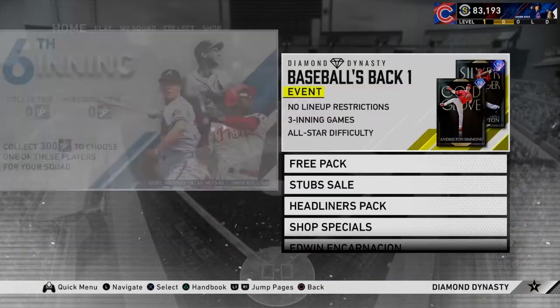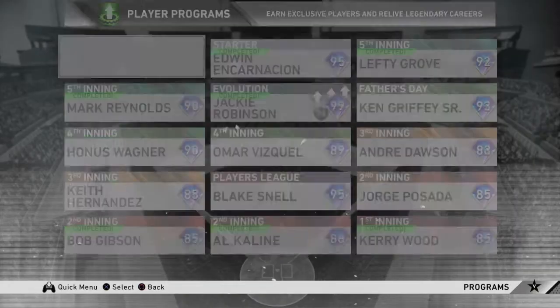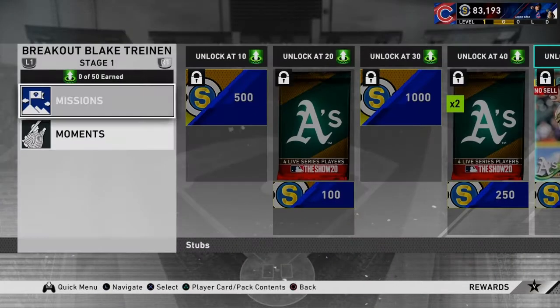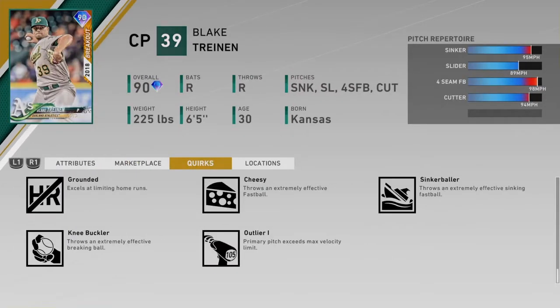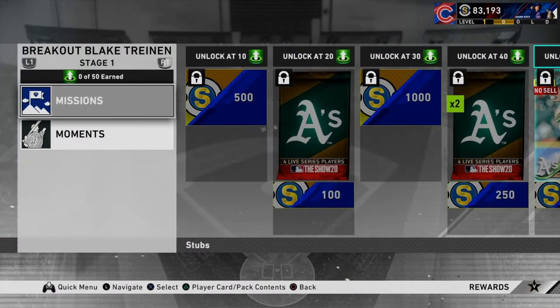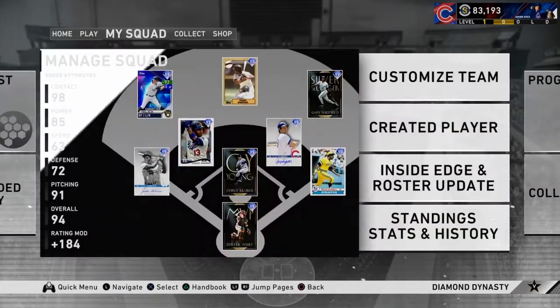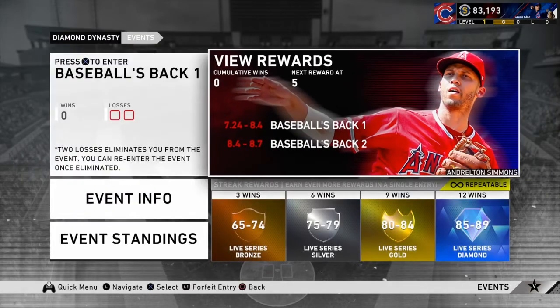Blake Trinan — this is the guy I want to look at for you guys. He's actually kind of dirty because he has Outlier, so his sinker is going to be coming in at around 100 miles per hour, which is kind of crazy. When you want to get saves for the 6th inning program, play this event and put him in.